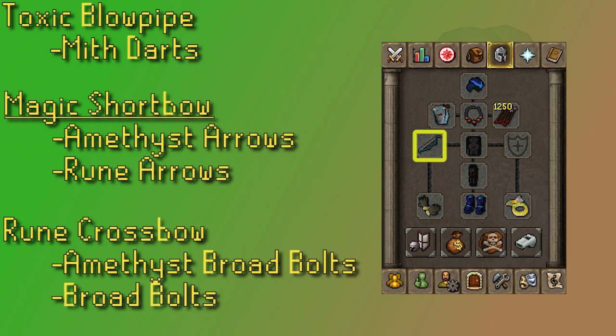On the Magic Short Bow, Amethyst Arrows are going to crank through kills pretty quickly and really don't cost that much money, but these things are pretty easy to kill and you spend more of your time chopping than killing them, so going down the list to Rune, Addy, or Mithril Arrows could also get the job done fine and save you some money. You could also bring a Crossbow, like a Rune Crossbow, or a Dragon or Armadyl Crossbow if you have one. Generally speaking though, it's probably a higher tier weapon than you're going with for the Ents. For bolts, I would suggest Amethyst Broad Bolts, or just regular Broad Bolts if you don't have Amethyst.